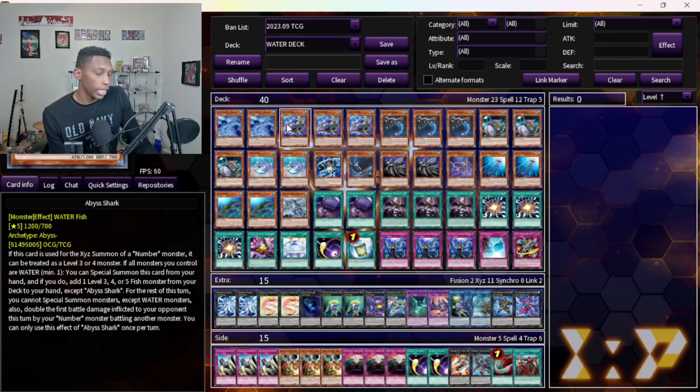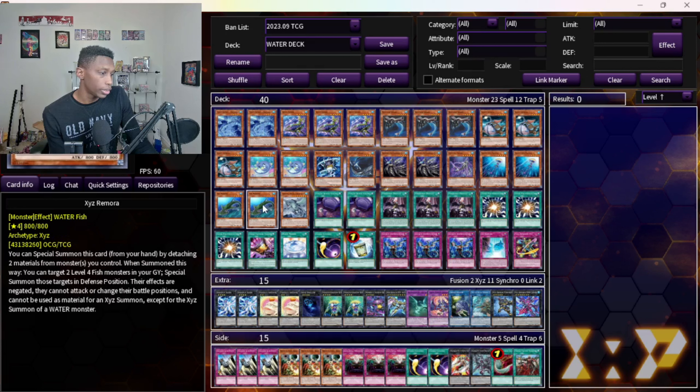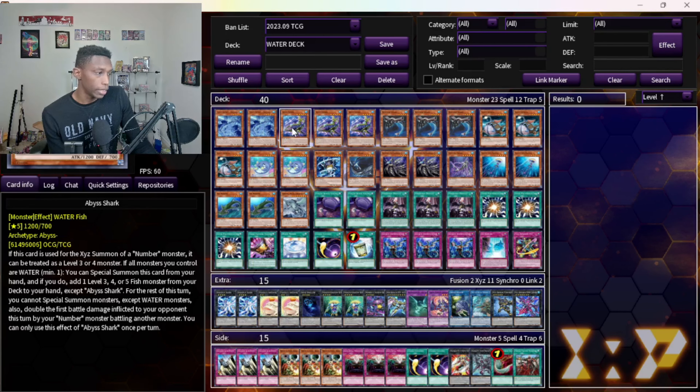Abyss Shark and Tiny Shatana kind of go hand-in-hand — free special summon, then you need to control a water to special summon and search. This is usually where you search one of your combo pieces, whether it's your Abyss Shark or your XYZ Remora — usually it's XYZ Remora. It's one of the best extenders and support cards we've gotten in a while.